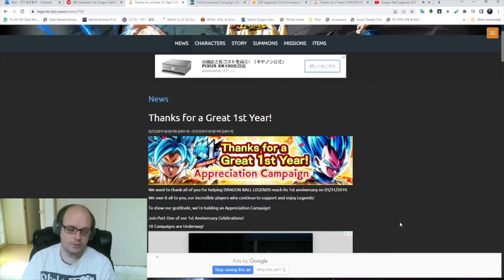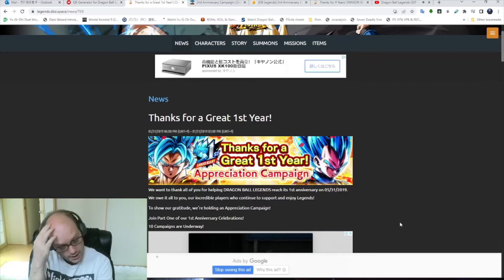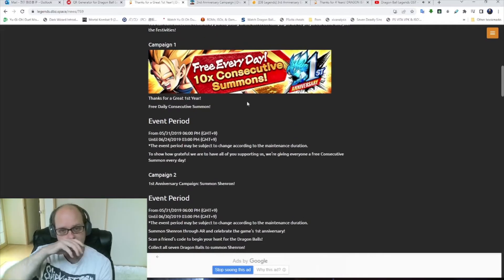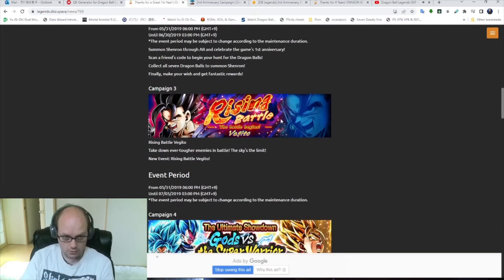I'm doing this to the best of my ability from what I could research and what I remember personally, so I might have the Chrono Crystal amounts slightly off or be missing a free character here or there. Let's start with the first anniversary. We had free summons every day, which by the way had no Legends Limiteds — they were all sparking units, which meant they were pretty much useless. We did get the free Vegito, which is really cool — one of our first really cool free units.